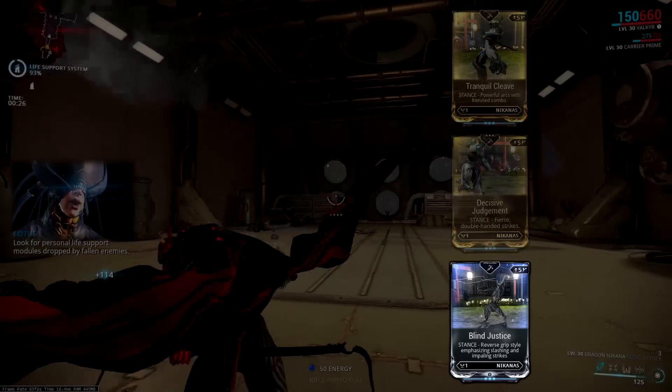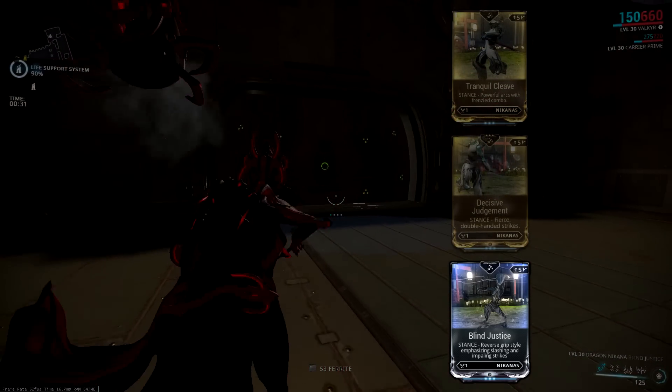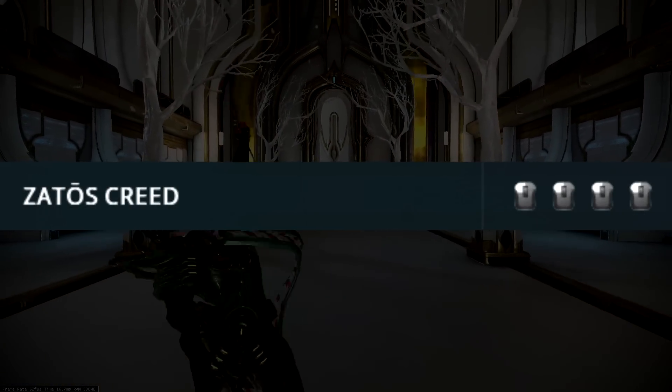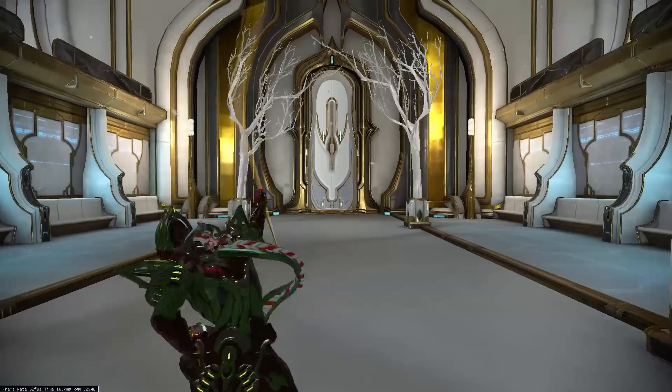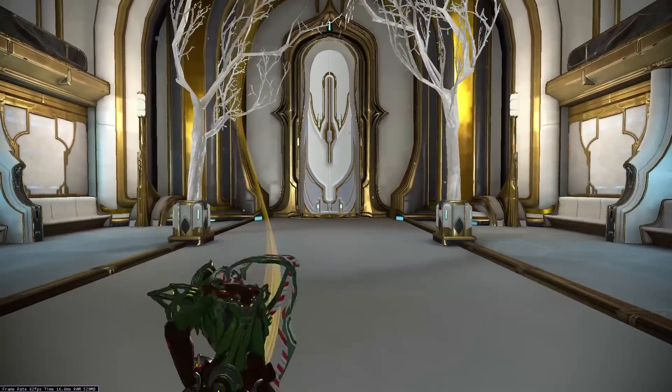Let's start off with Blind Justice, which is described as a stance with reverse grip style emphasizing slashing and impaling strikes. The first combo is called Zatis Creed and this is your standard EEE button mash. It starts off with a regular strike, followed by another regular strike, then an AoE double strike, and it ends with another regular strike.